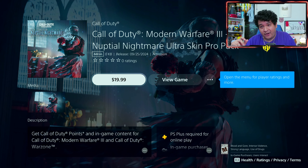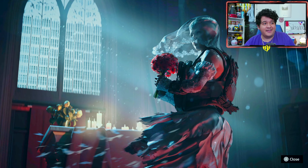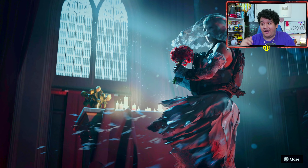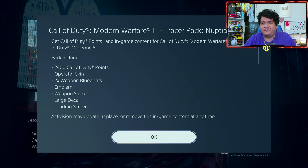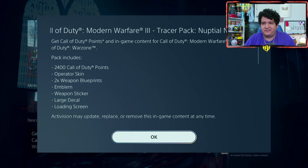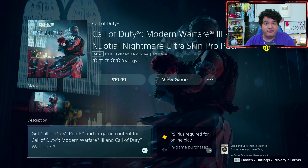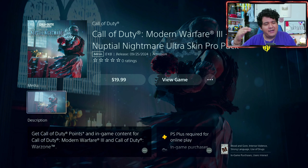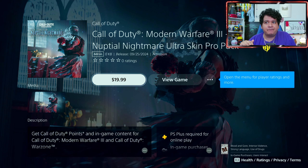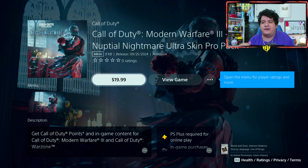This is one of those bundles that you pay $20 for straight up, and it gives you a crazy-looking operator skin, and COD points as well that pretty much make up for the price of this bundle, as well as weapon blueprints and a bunch of cool stuff. So you can take the COD points from this and spend it on one of the Halloween bundles, or you can save the COD points and just use it on Black Ops 6 bundles when they're usable. That's why I always recommend these types of bundles — you can get the stuff for this game and save the COD points for something later on.